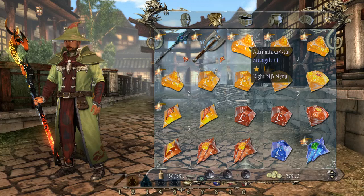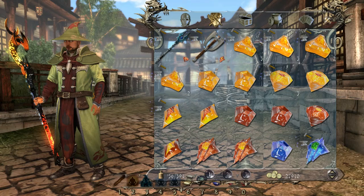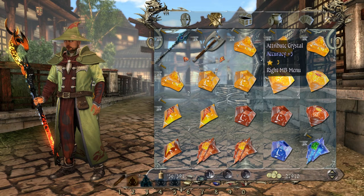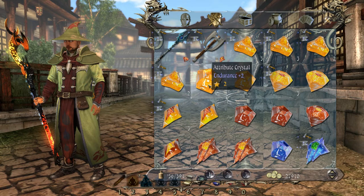So here we have a strength plus one crystal, endurance plus one, accuracy plus one, and willpower — we cover them all. But then if you look at this, this is an endurance plus two crystal and we have an endurance plus one crystal. You cannot mix these two together, even though they are both endurance. You can only mix two of the same type — in other words, two strength plus two crystals, two endurance plus two crystals. You cannot mix two different crystals even if they're the same colour and same attribute; you've got to have the same plus number as well.